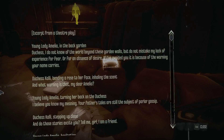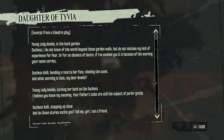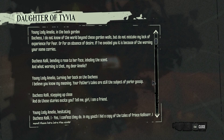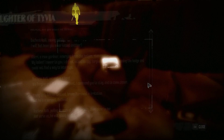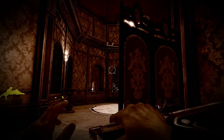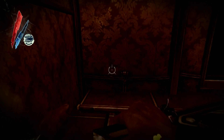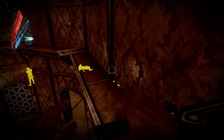Daughter of Tivia — excerpt from a theater play. I think there was also a Prince of Tivia. I will need to read this later on as well. There's a whole lot of books. I've been checking some of them between episodes, and I do plan to read them on video as well.